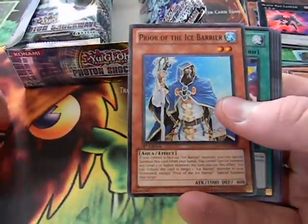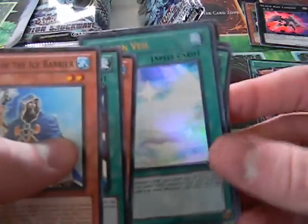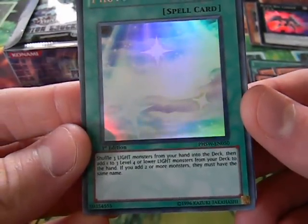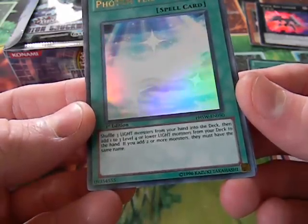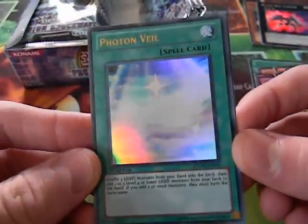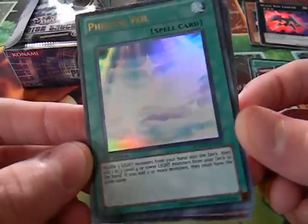Next pack: Zen March, Prior of the Ice Barrier, Needle Sunfish. Rare Wind-Up Knight. And an Ultra Rare — Photon Veil. Shuffle three lights from your hand to your deck, then add one, two, three level four or lower light monsters from your deck to your hand. If you add two or more monsters, they must have the same name. It might go well with the Photon deck, or maybe Agents could utilize this. It's an okay card, I suppose — not that great.